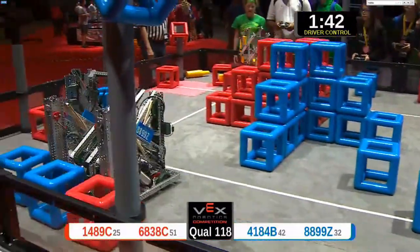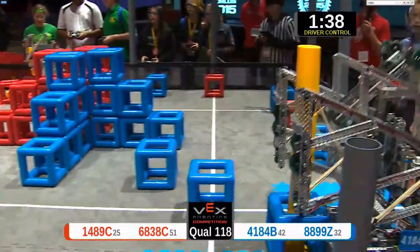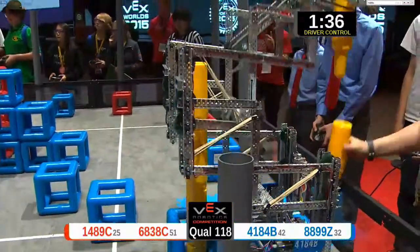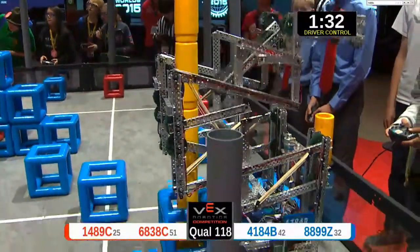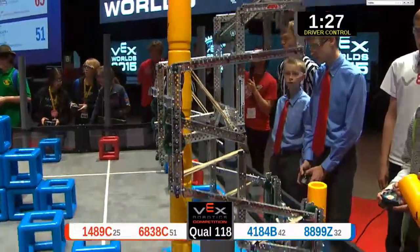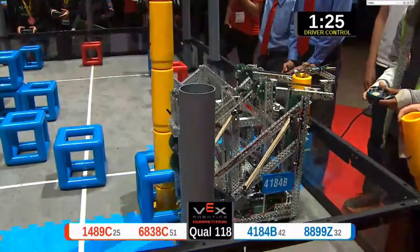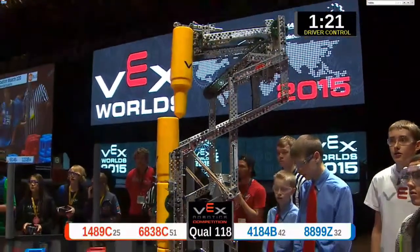Here comes 4184, grabbing it and just flipping that arm around — possibly one of the most efficient peg scores we've seen here in the Spirit Division. Their partner is 8899Z, making quick work of those cubes in the middle of the field. They knock down all the cubes in the middle, scattering them about.